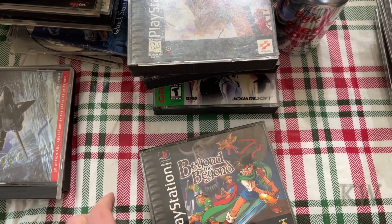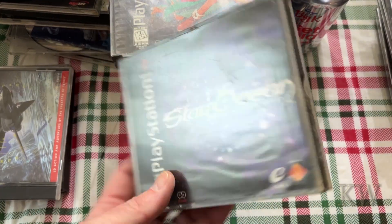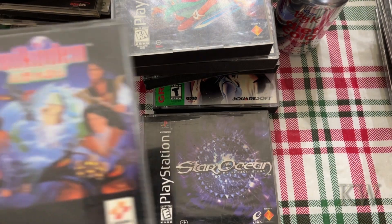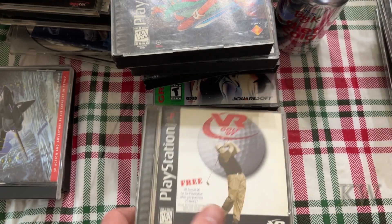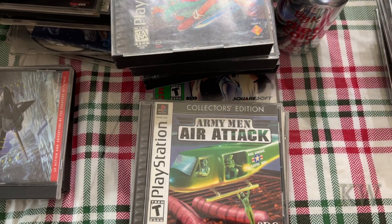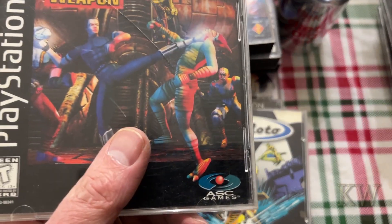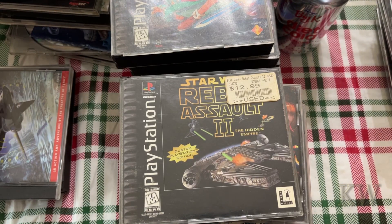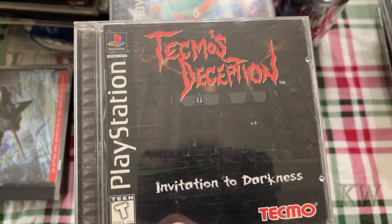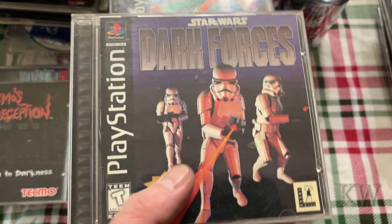Beyond the Beyond — nice big thick one. Star Ocean — nice big one, probably two or four discs. Suikoden — another thick one. VR Golf. Army Man Air Attack. Jet Moto. Perfect Weapon. Rebel Assault 2 — I think I had that one already. Tecmo's Deception: Invitation to Darkness — kind of cool. Dark Forces Star Wars — kind of cool.